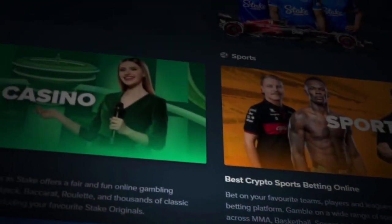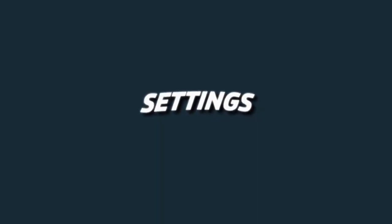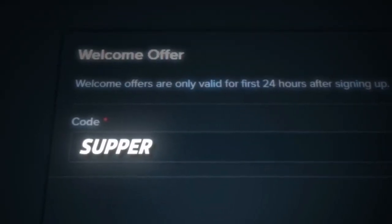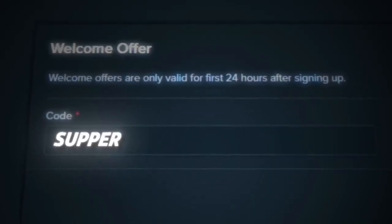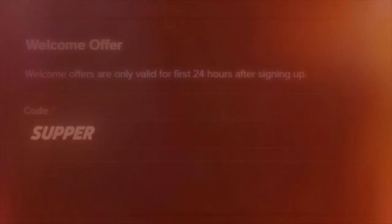Sorry to interrupt the video, but if you guys were planning to play on Stake and wanted some extra VIP rewards, make sure to go to the little guy in the top right after you sign up, go to settings, go to offers, and where it says welcome offer, make sure you type in code 'supper'. This will give you instant access to their rakeback system and it also helps me tremendously with making these videos. I appreciate anyone who used that code. Let's get right back into the video.